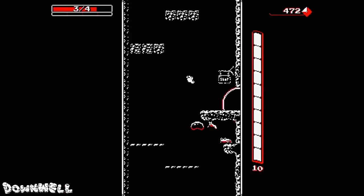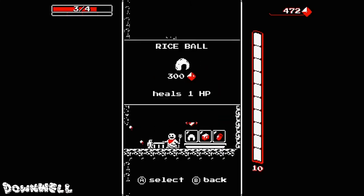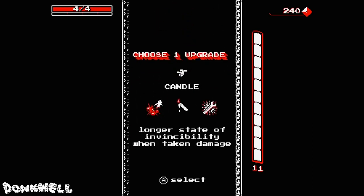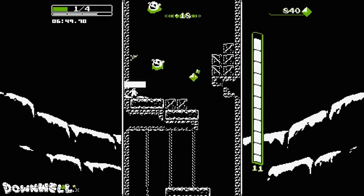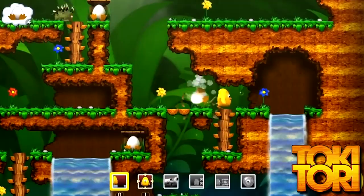The further down the dark well you fall, the harder and weirder the enemies become. You fall at such insane speeds you only have a split second to decide whether to squash, dodge, or shoot your way through. You'll find shops to buy helpful items and hidden caves filled with relics. After every stage you pick a power-up or get some health back, since hit points carry over level to level. This game is not easy — bring your A game or prepare to go down.